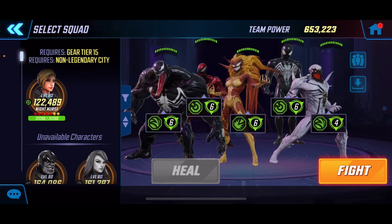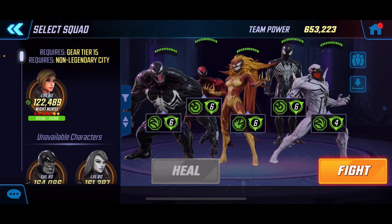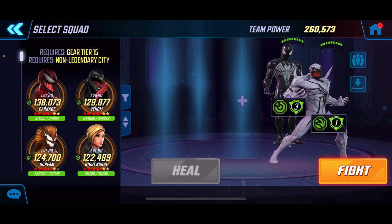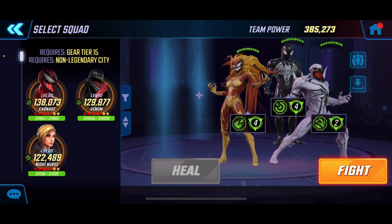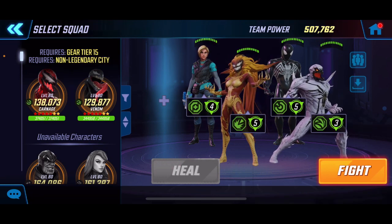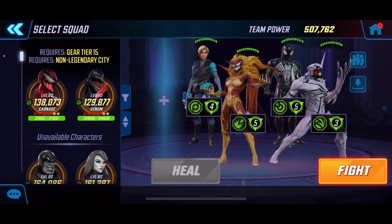The team I'll be using will be a five-symbiote squad, but if you don't have five, you want to prioritize Symbiote Spidey and Anti-Venom for sure — those two you have to have if you want to clear this node. You need the stun to stop Emma Frost, and Anti-Venom offers the healing and the revive. Then for a third, budget mode means going for Scream, which is a great choice. Night Nurse is also a great option — she's been reworked and she's pretty good.